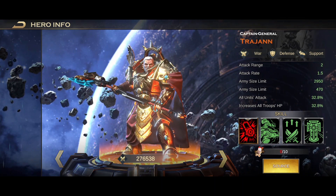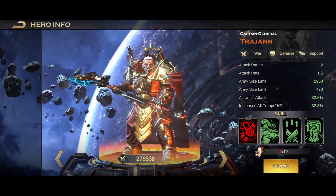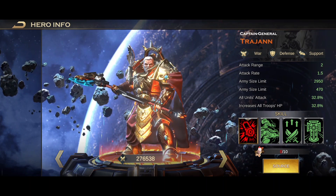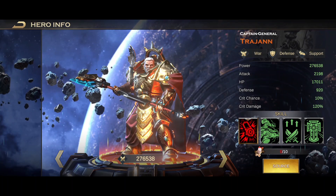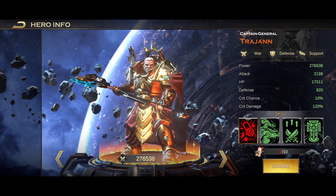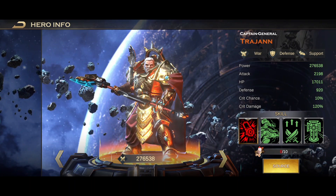What are we looking at in terms of the buffs? Looks like we get army size limit, all units attack, and all troops HP - sweet. I don't know if there's going to be hero combat for it or anything. Either way, the way to get it is going to be through an event I guess. Please someone comment the real pronunciation in there - that'd be helpful.